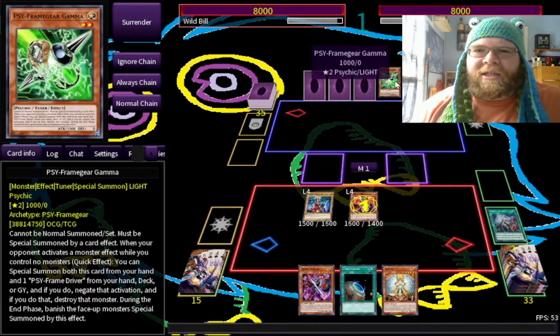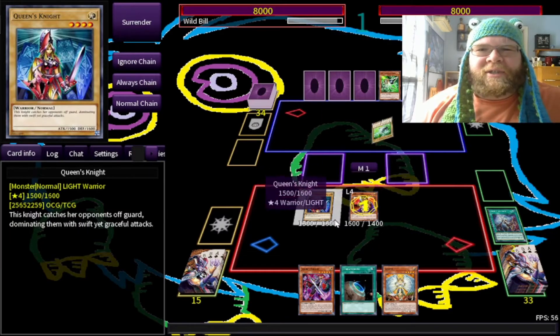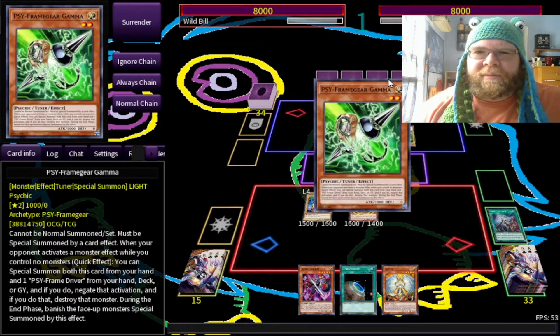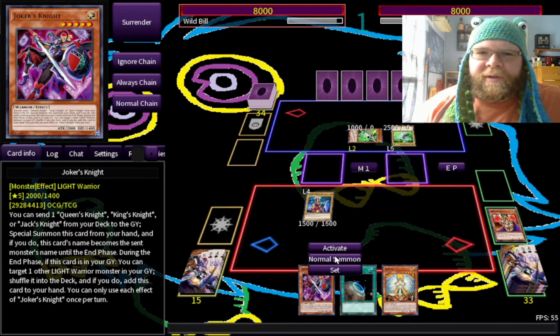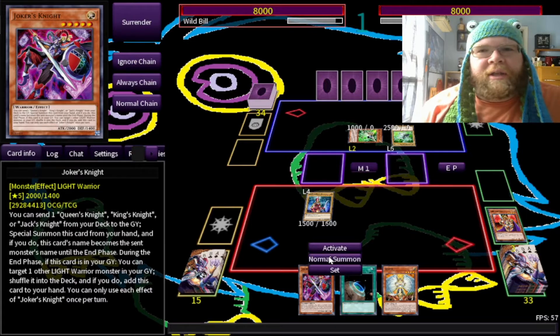If he negates this, well, that's unfortunate. I mean, I do have Honest so I can still do things, but that kind of hurts my feelings. I was kind of hoping to summon out Joker's Knight — his name becomes the same, but he doesn't gain that monster's effects, nor does he change levels.